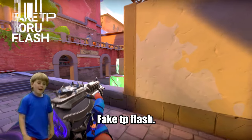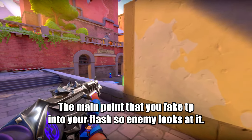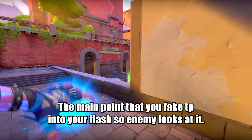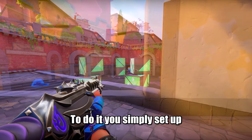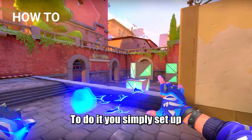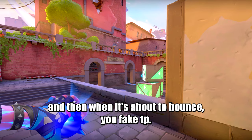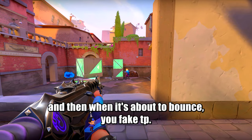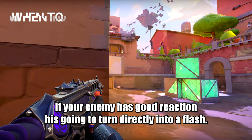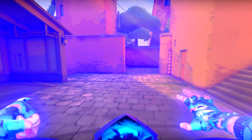Fake TP flash — that's a new Maverick tech I still haven't used much. The main point is that you fake TP into your flash so the enemy looks at it. To do it, you simply set up a TP, throw a flash at that spot, and when it's about to bounce you fake TP. If your enemy has good reaction he's going to turn directly into your flash. If you know your enemy is good, you can set up a trap play like this.